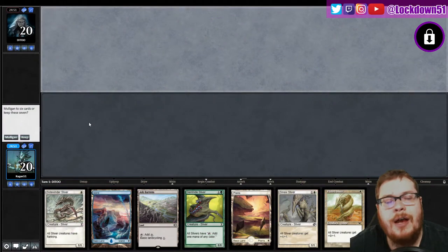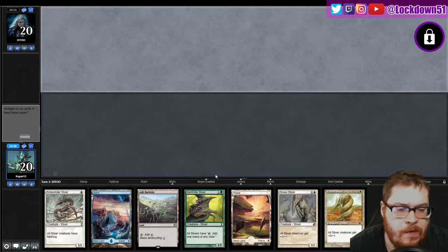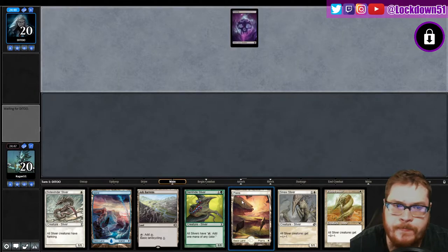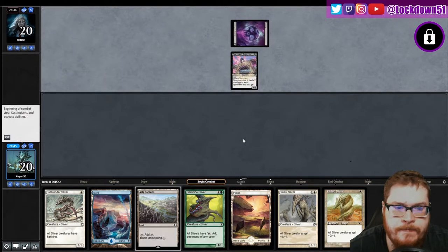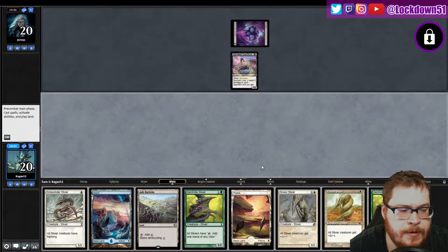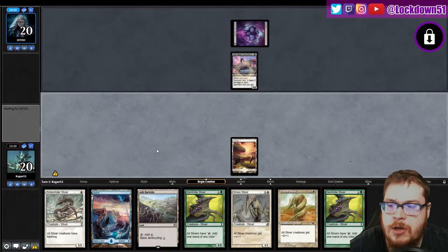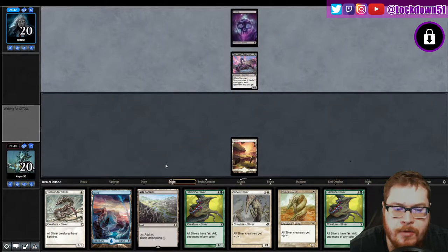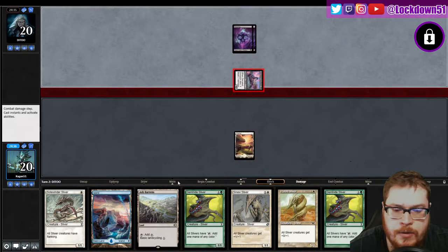Welcome back everybody, it's time to lock down some more Pauper Slivers. Look what we have here — we've got a keepable hand up against some black again. We're definitely just going to Ash Barrens for green here, make sure we're set up. They will hit us for one, that's fine.